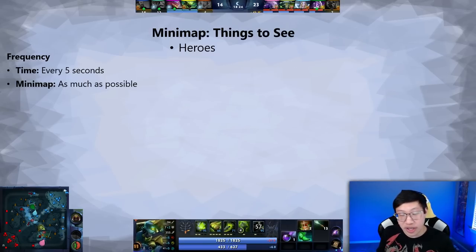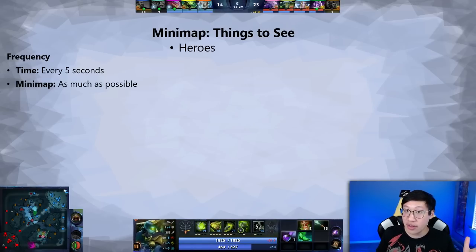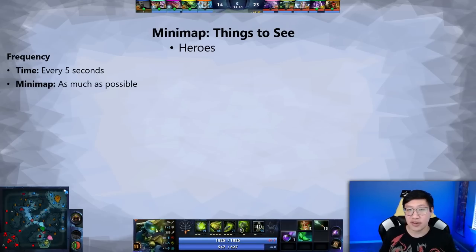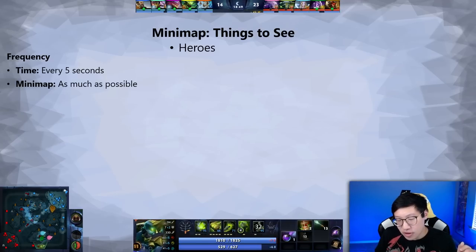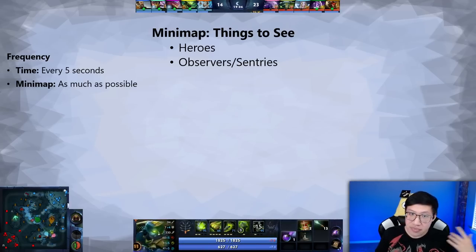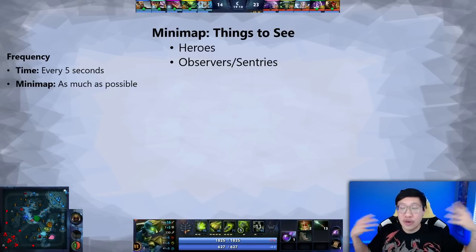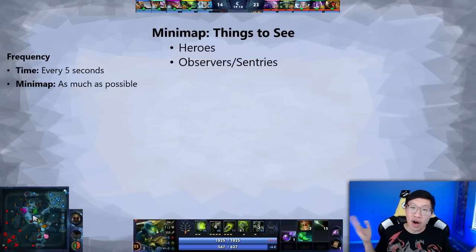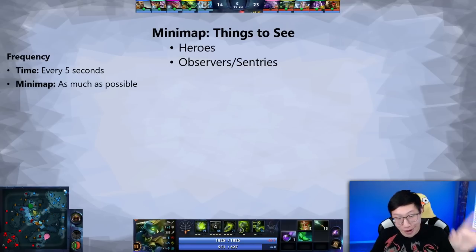As for what we're actually looking for on the mini-map: obviously heroes. We're looking for where they are, what they're doing, and which way they're facing — which is why I prefer the pointer icons rather than hero icons or names, since you can't really tell direction from an icon. We're looking for where they're going, what direction they're moving, and what items they have — because if you see a hero in the jungle, this also includes clicking on them and checking their inventory. Heroes are probably priority number one on the mini-map.